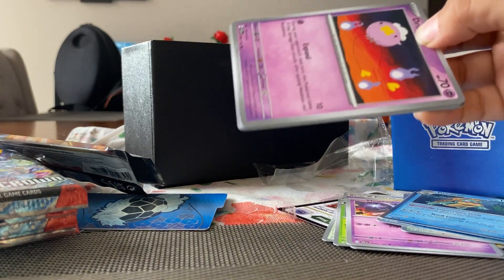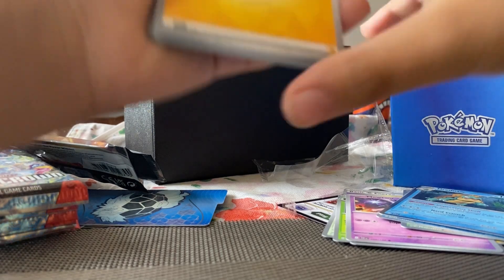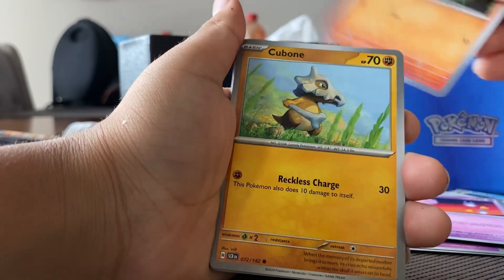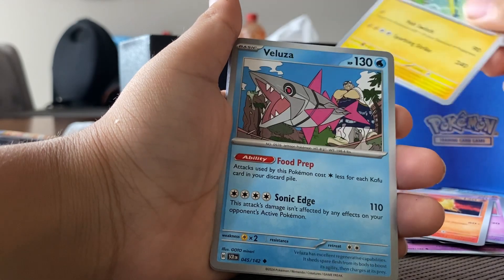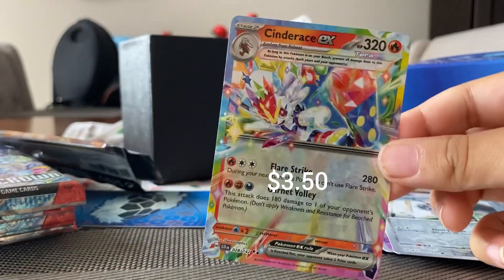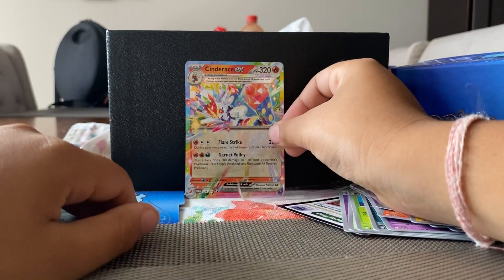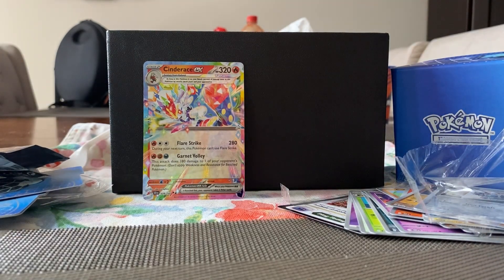The art on some of these full-art cards is really, really good. We got energy, Drifloon, Ponyta, Cuboo, Milotic, Rapidash, Wugtrio, Balooza, reverse Diancie, reverse Klang. And we got our first hit here — the Cinderace EX! Stellar Cinderace EX, putting that right there.